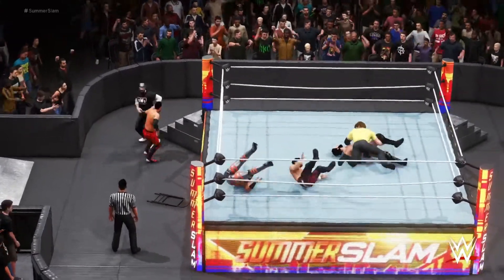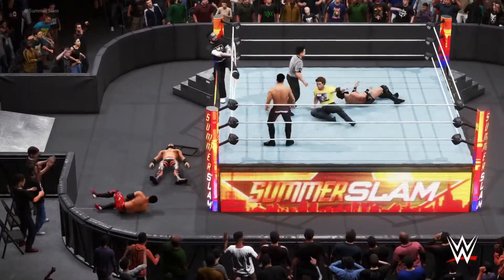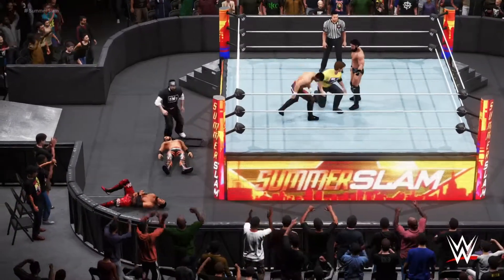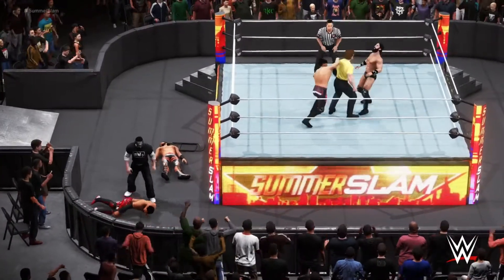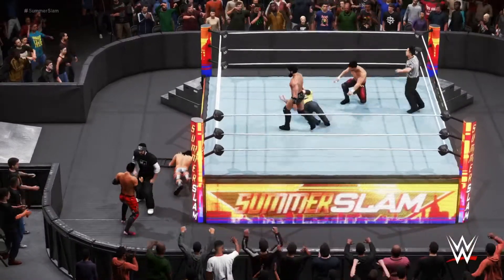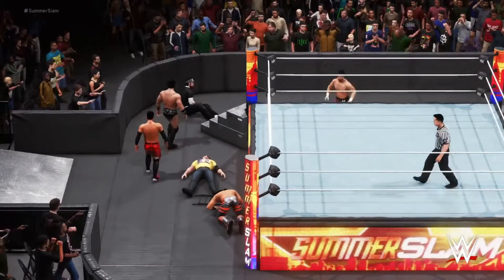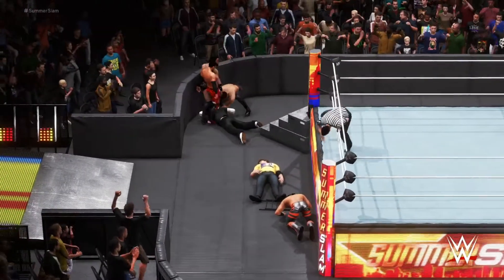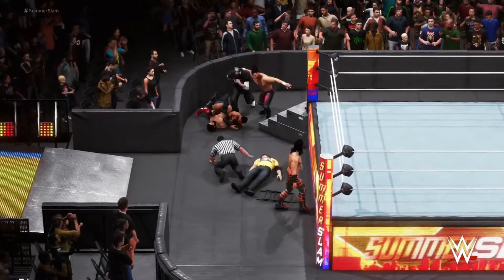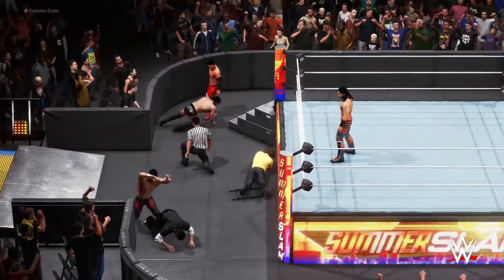Snap reverse and here's an early cover. Back between the ropes — I don't know if you guys know this or not, but premier athletes don't stay grounded for long, bro. Thanks for the back door — oh, harsh impact! Dropkick! Oh — one, two, and he barely escapes the pin! I have no idea how he did it.